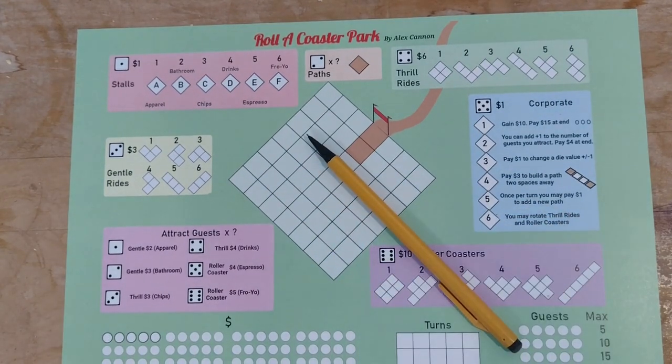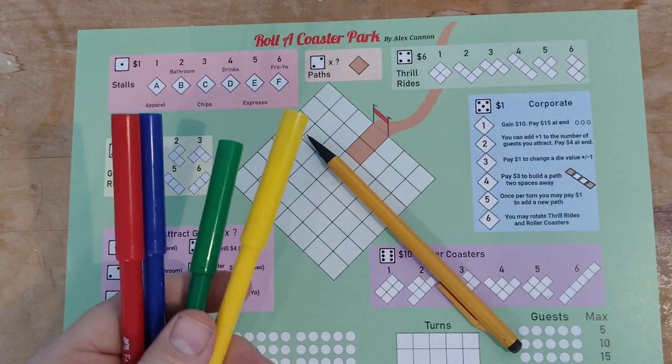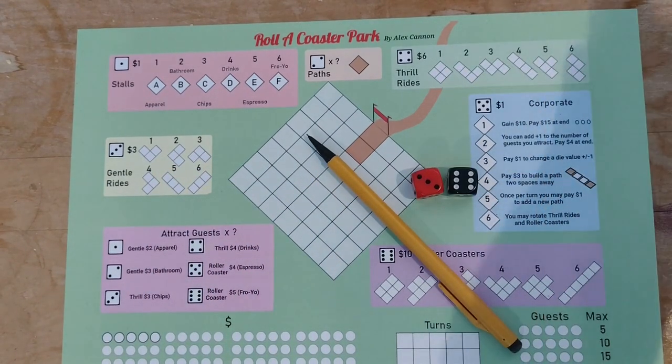Each player takes a sheet and a pencil, and some colours if you like. Then take two six-sided dice, which are used by everyone.